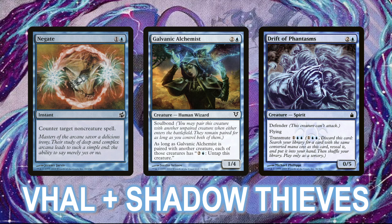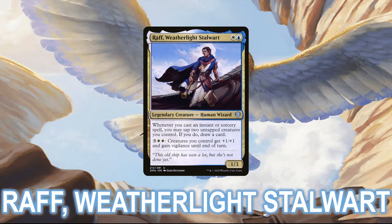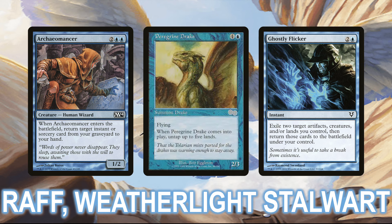Next, just missing out on the top four, was Wrath Weatherlight Stalwart. This is another combo control deck, this time looking to assemble the classic Archaomancer-Ghostly Flicker combo. With Archaomancer on the board, you can blink it and another permanent with an Ender's Battlefield trigger with Ghostly Flicker, using Archaomancer's ability to return Ghostly Flicker to your hand. With a Peregrine Drake as the second target, you get to untap five lands when the Drake comes into play, and as Ghostly Flicker only costs three mana to cast, you can easily generate infinite mana this way.